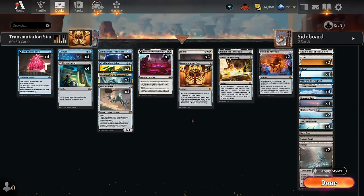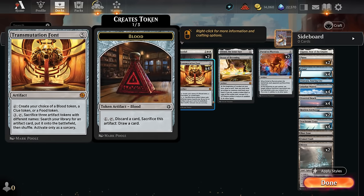Hello and welcome to another Standard Games video. Today we're taking a look at another blue-eyed artifact deck, although this time around we're focusing on Transmutation Font, another one of these mythic rare artifacts from the big score.